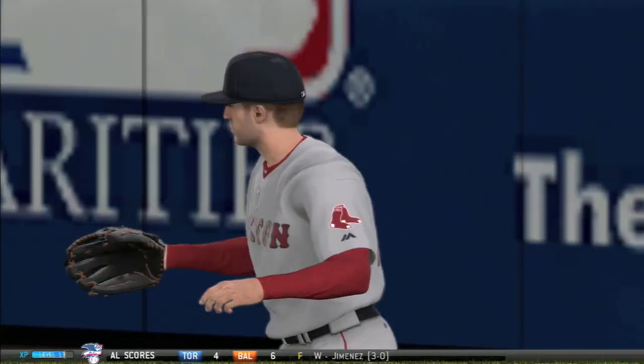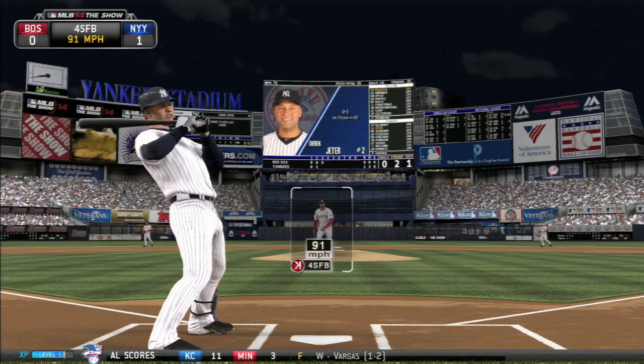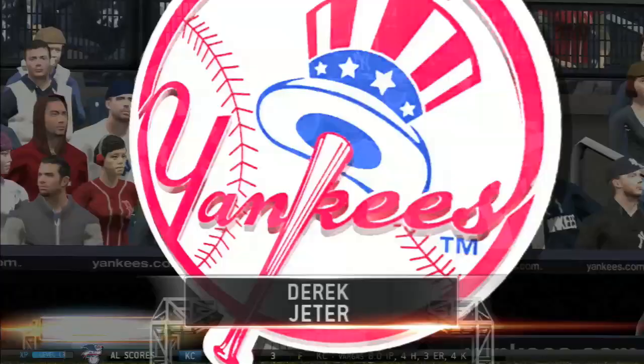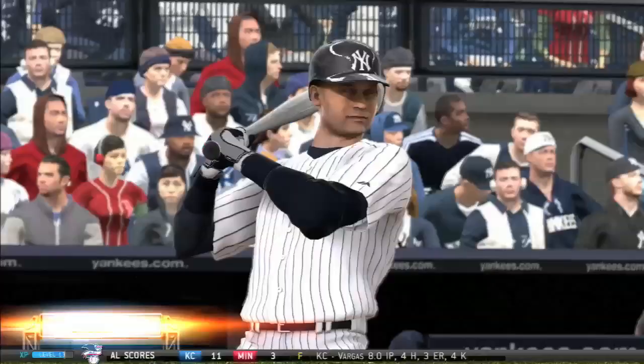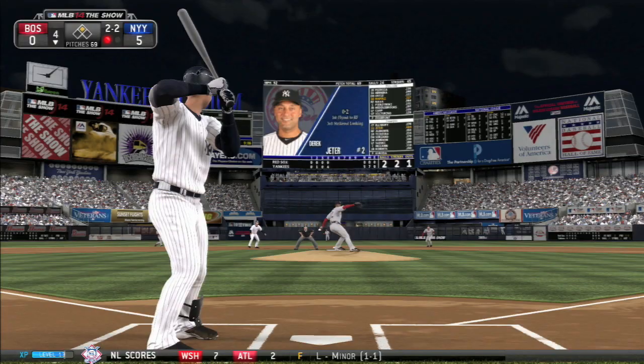I don't expect a lot of power out of Jeter this year, but hopefully we can hit a few out. He's already got two on the season, and hopefully he can take advantage of that short porch from time to time. Here he gets frozen on an 0-2 pitch — he doesn't quite agree. But looking at the replay, I think it did nick the corner. Some home plate umpires have different strike zones, but that one looked legit. Jeter didn't like it.